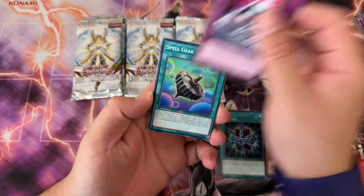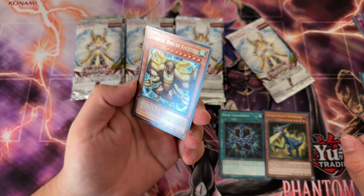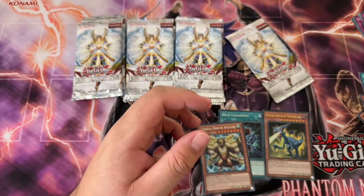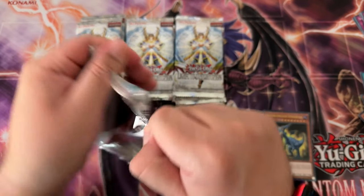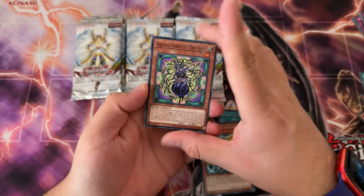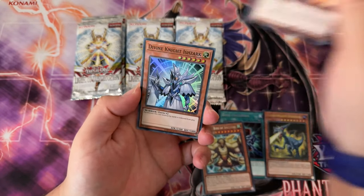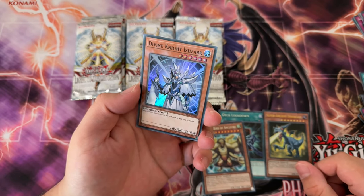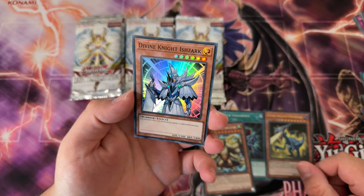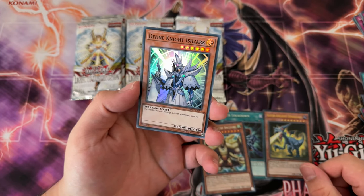Portable Battery Pack, Spell Gear. We got another Summon Limit. A Smorgue Bird of Ancestry — rare, unfortunately. But yeah, that is a really good card. Of course, it's not once per turn. And there's no dino decks that consistently keep special summoning monsters from the graveyard. But super rare, nice. Divine Knight-ish Sark — I also don't remember this card. So maybe there are some treats still left in this pack.